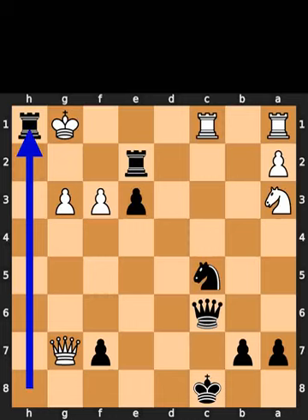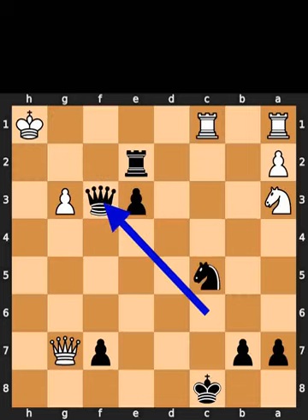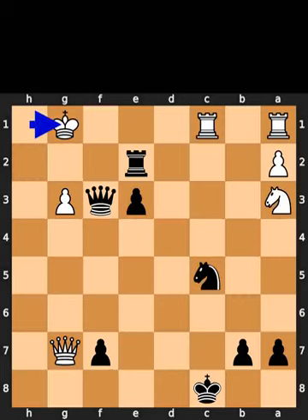Black plays rook to h1. Check. White takes the rook on h1 using the king. Black takes the pawn on f3 using the queen with check. White plays king to g1. Black plays queen to g2. Checkmate.